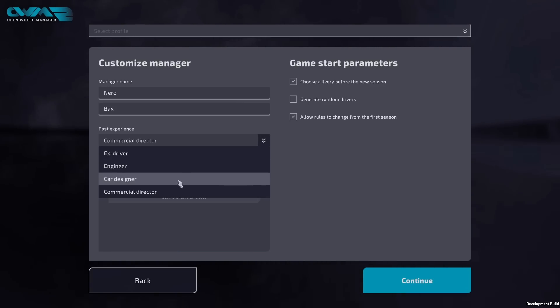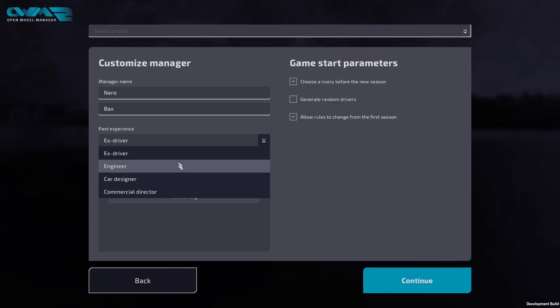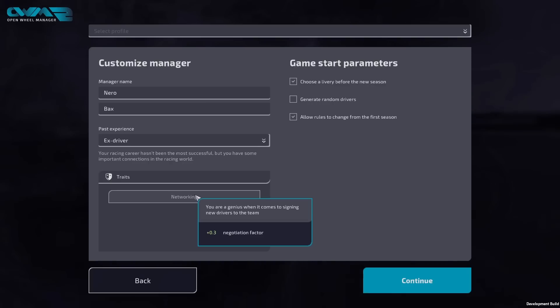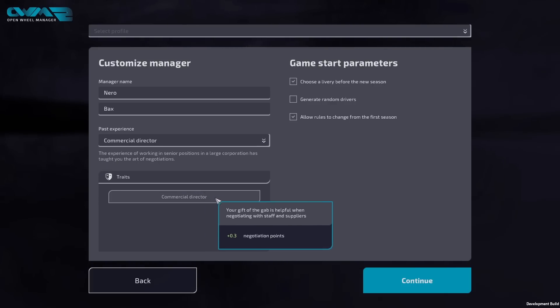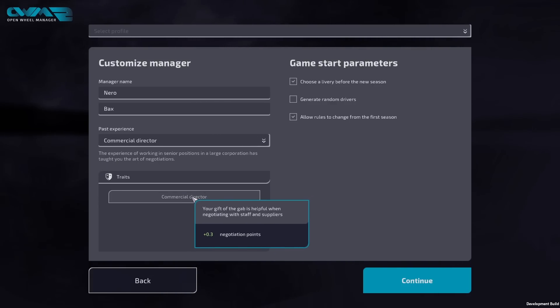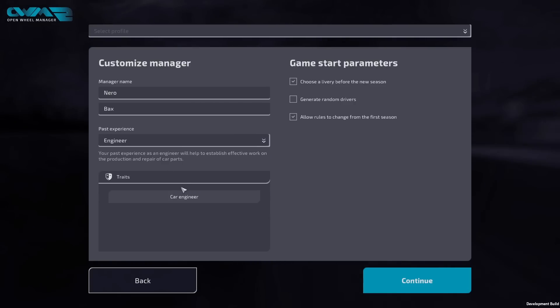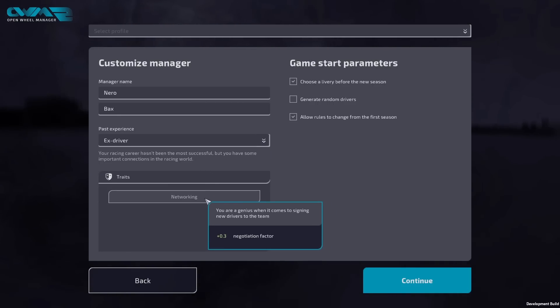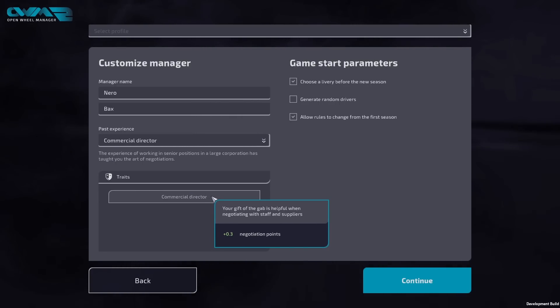Allow rule change from the first season - let's go with that to make it a little more spicy. For our past experience, we can be an ex driver, an engineer, a card assigner, or a commercial director. They give some traits that provide buffs - in this case some negotiation points, sign points, production points, and a negotiation factor.